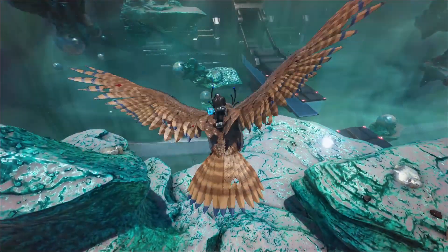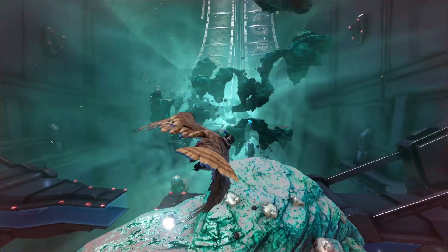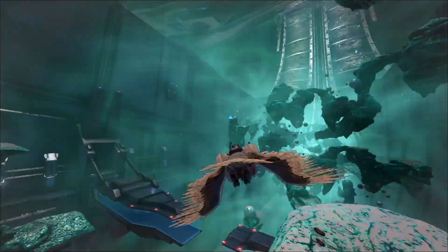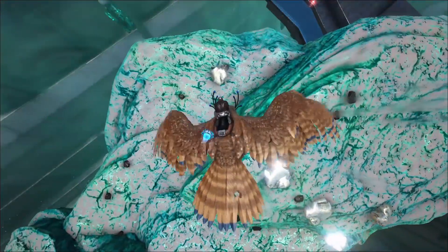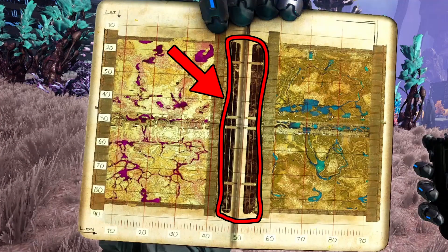So let's get right into it. Currently, the best place to farm metal on the Genesis 2 map is in the space biome. This is the zero gravity area in between the Rockwell zone and the Eden zone. On the map you can find it straight along the 50 longitude line.